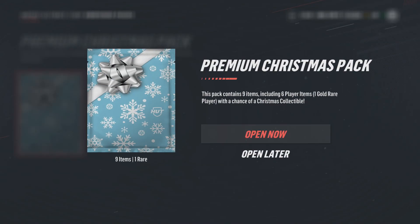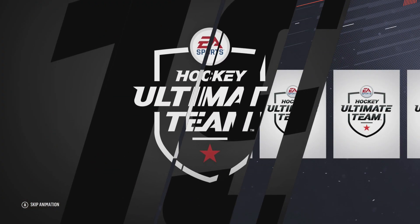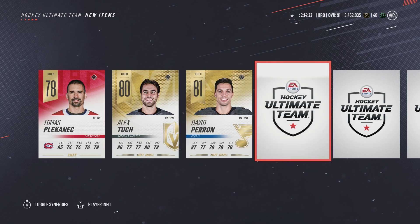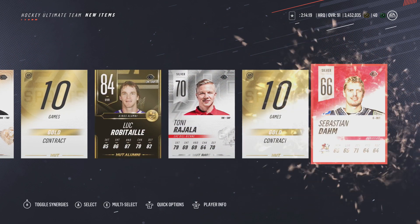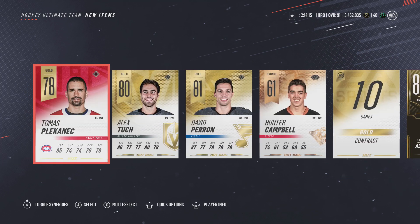Final Christmas pack, premium edition — what will we end on? All right, Alex Tuch, also getting some gold rares, and Robitaille as well. Not bad actually — these packs weren't terrible overall.